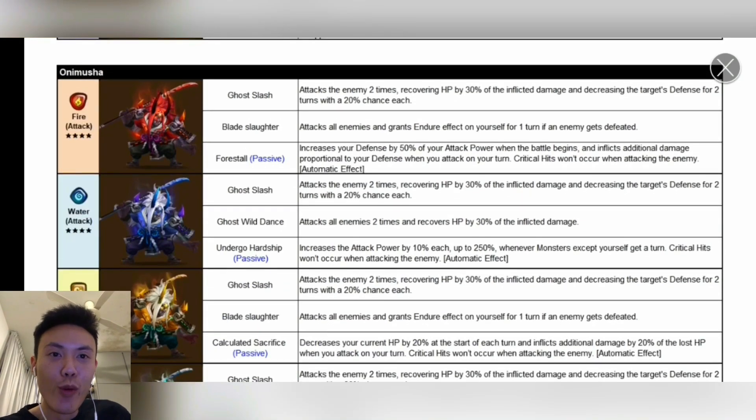Next, Suki, which is the Water Onimusha. The first skill is all the same. The second skill attacks all enemies twice and recovers HP by 30% of inflicted damage. Maybe you run Despair — it might actually be good, so you get lifesteal as well. The passive increases attack power by 10% each time any monster except yourself gets a turn, up to 250%. It's gonna take some time, but since people always get violent procs, this unit might come in handy for Siege offense. Critical hits won't occur when attacking the enemy as well.